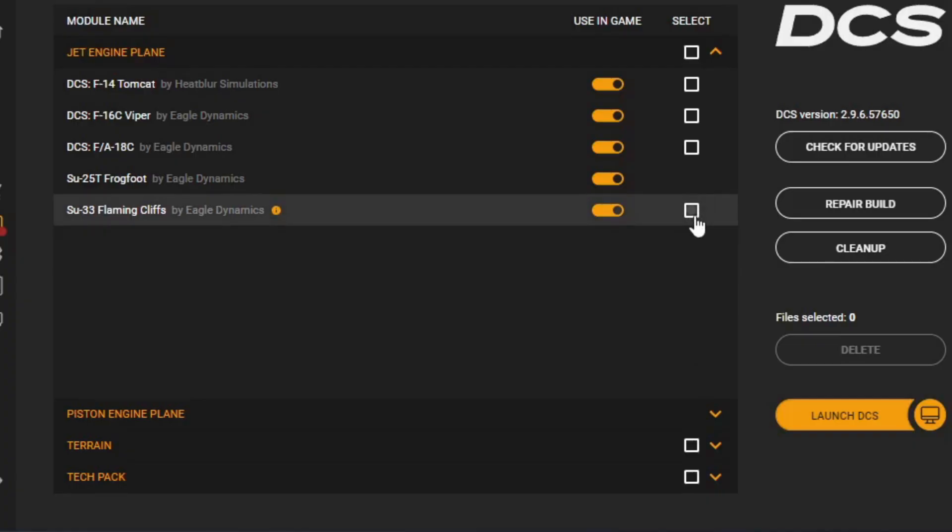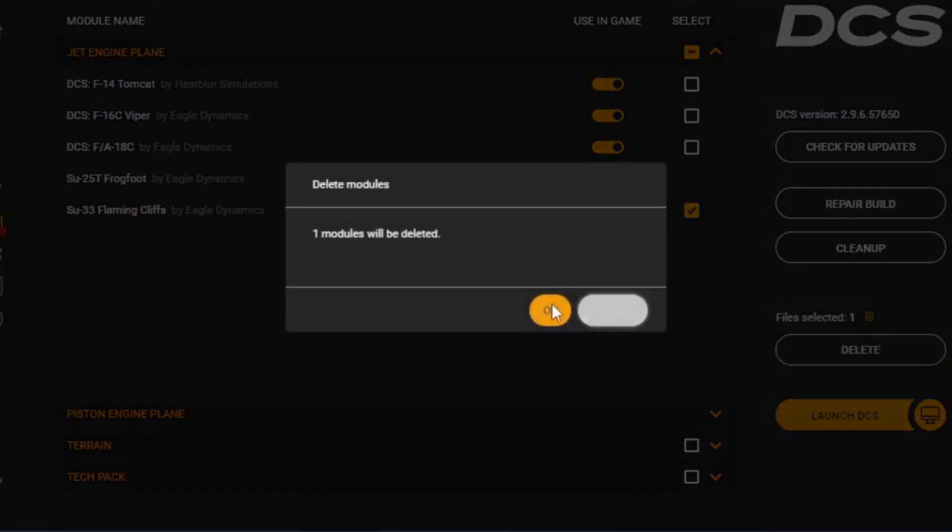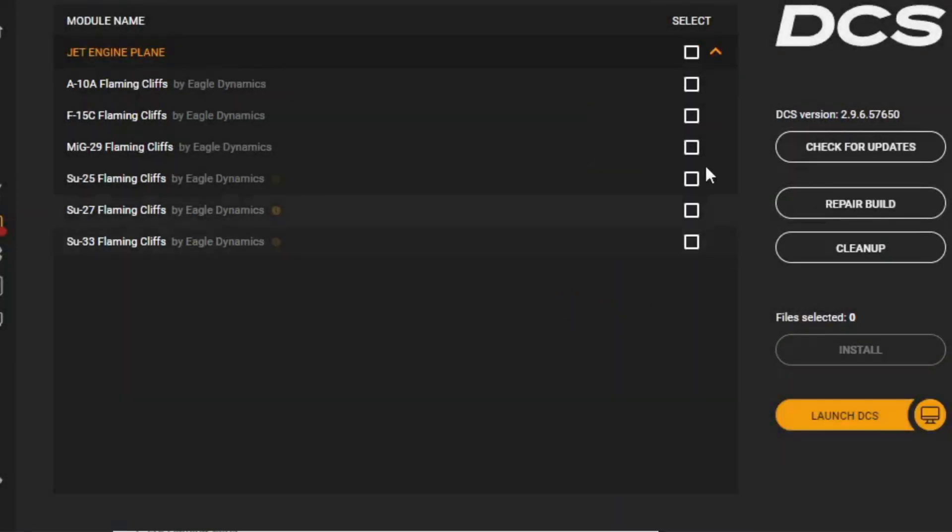Once I did that, I uninstalled and reinstalled the FC3 aircraft. I don't know if I had to do this, but I did. Be warned though — if you do this, your controls mappings will get blown away and you'll have to re-bind your HOTAS and such.